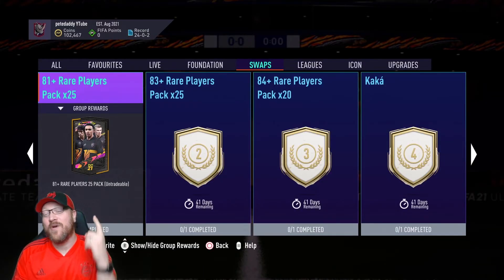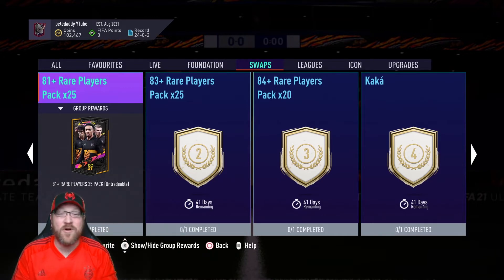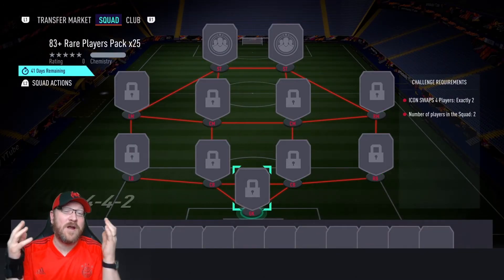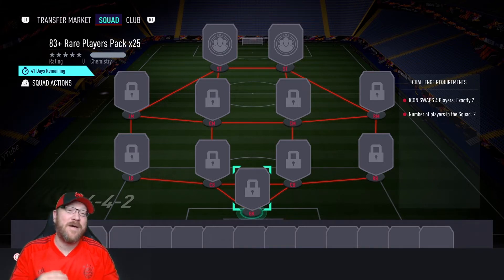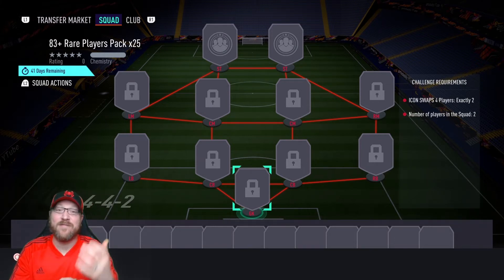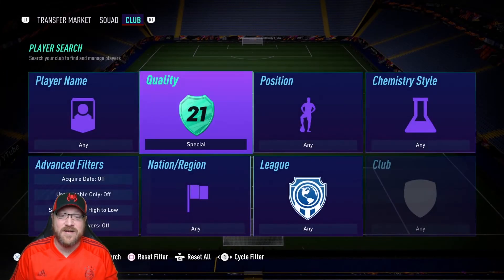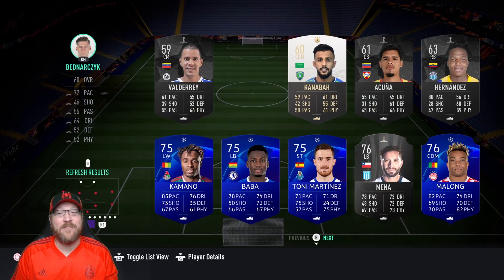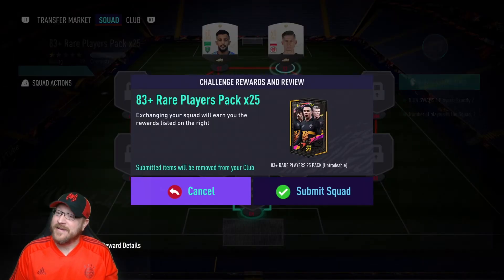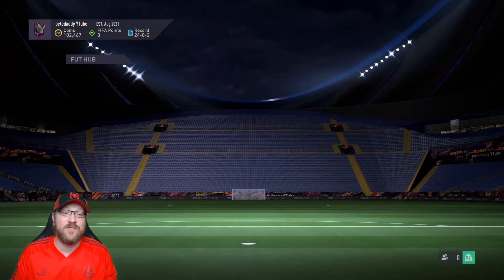We weren't done there — we started grinding on Icon Swaps. I was able to finish up the Bundesliga section and the Premier League section. Most people were playing Golden Goals and we were able to get that knocked out pretty quick. So that means we have two Icon Swaps tokens. We can now open up our 83-plus Rare Players Pack times 25. Based on what we get out of this pack, that will kind of determine the course of our team. Right now we've got some good Bundesliga stuff and some Serie A stuff. We have decisions on whether we should complete Sané or complete Dybala. Let me just do special and low to high — there are our two Icon Swaps tokens. Hopefully something epic — if we could pop a Neymar or a CR7, something like that would really change the course of our club.